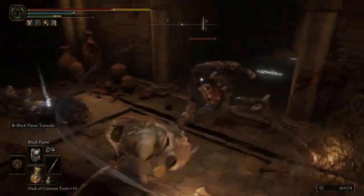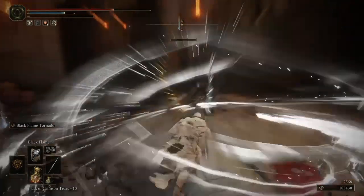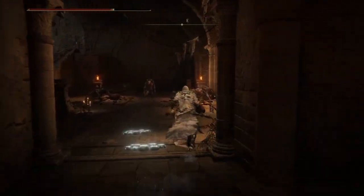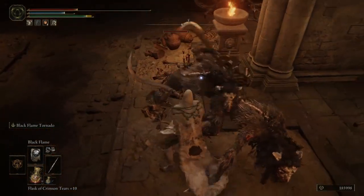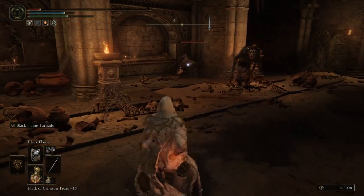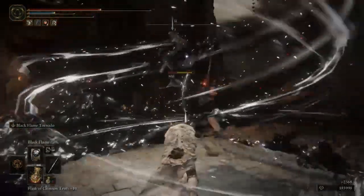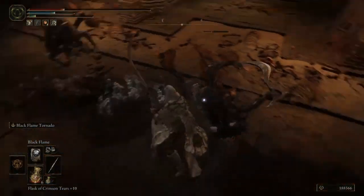That does increase the damage per second. There's also the unique Ash of War, Black Flame Tornado, which does a whole heck of a lot of damage, as you can see there. While it does have a very long wind-up animation, it has the potential to hit multiple enemies at once and it does do a lot of damage.